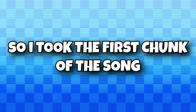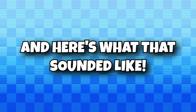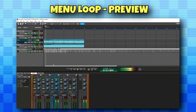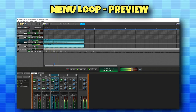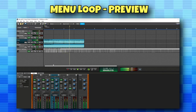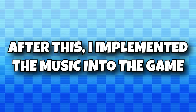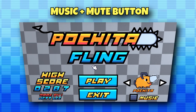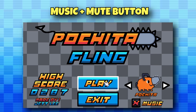I needed some music for the menu, so I basically took the first chunk of the song, slowed it down, and removed the main track — and it ended up sounding great. After this, I implemented the music into the game quite easily, alongside an option to mute the music in case you want to listen to your own song in the background.